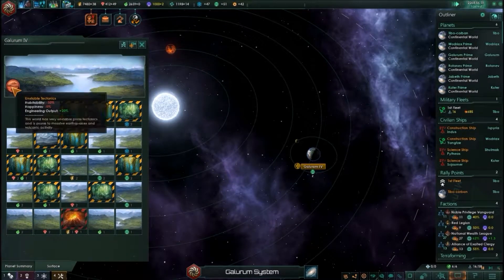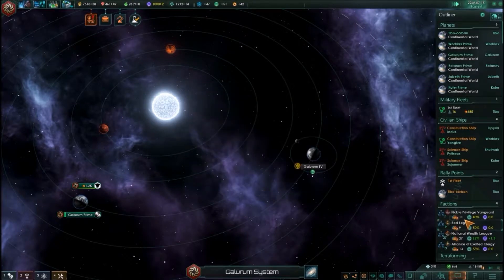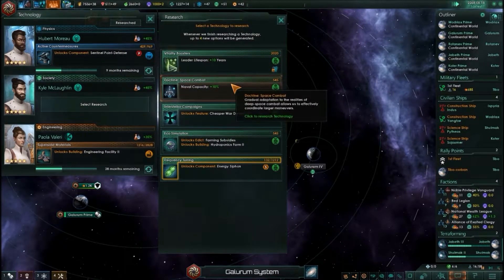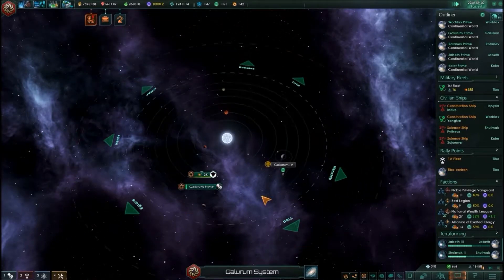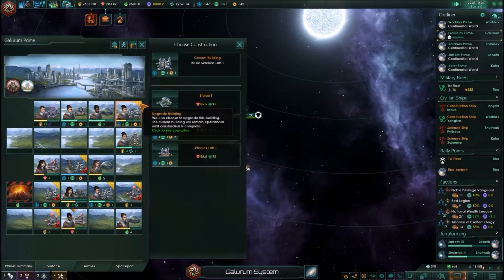Oh joy, and I can't — okay. Research complete. Naval capacity — increase that, because we are running low on food. Which is not good. Never is. Physics lab.